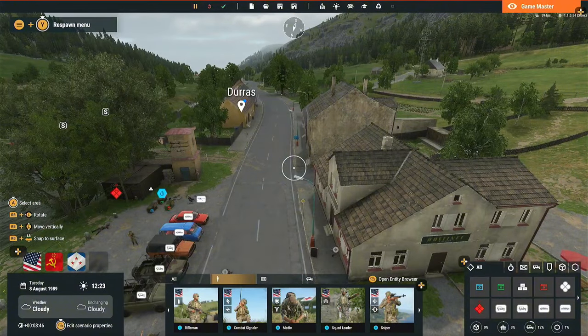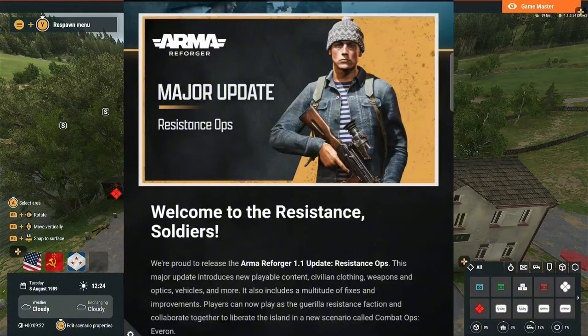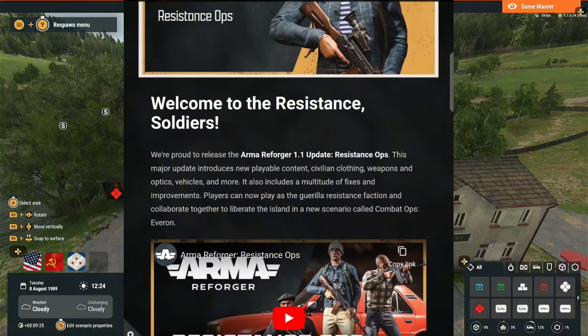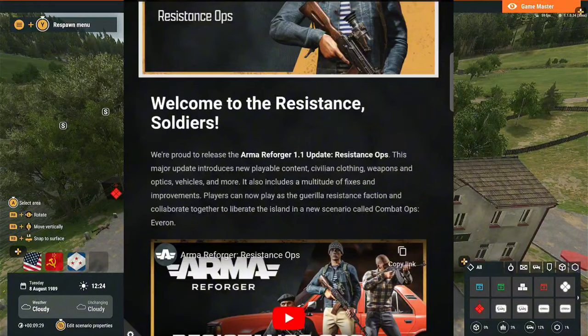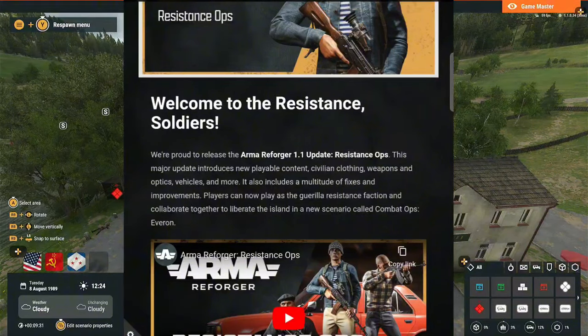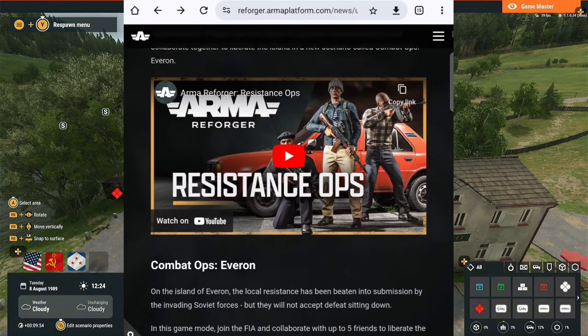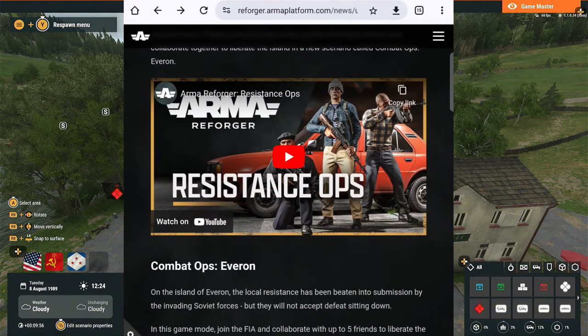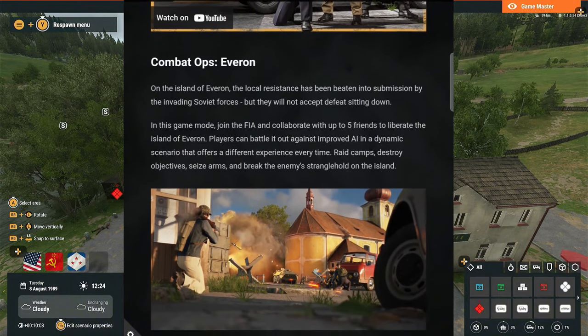Now let's pop over to the changelog. We're proud to release the Armor Forge 1.1 update: Resistance Ops. This major update introduces new player content — civilian clothing, weapons, optics, vehicles, and more — plus a multitude of fixes and improvements. Players can now play as the Guerrilla Resistance Faction and collaborate together to liberate the island. There's also a new scenario called Combat Ops Everon, a whole new game mode where the FIA Faction collaborates with up to five players to liberate the island of Everon — a new five-player versus AI style game mode.